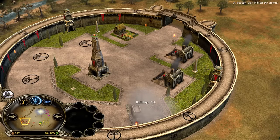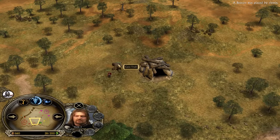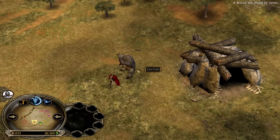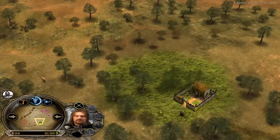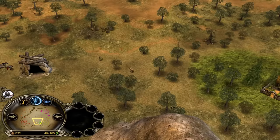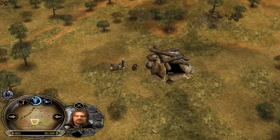Boromir has been recruited and is going to take care of this troll. The troll doesn't stand a chance against Boromir — Boromir will keep knocking him down with crazy attack speed. What makes him so strong is the knockback; otherwise he wouldn't be able to 1v1 the troll. Also Boromir is being recruited from the yellow Gondor player One Concept, so we have two Boromirs fighting around one cave troll lair.